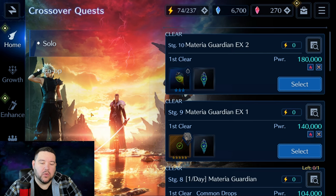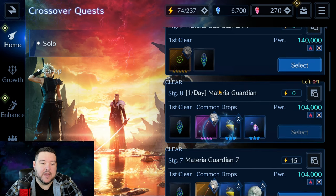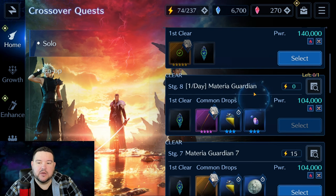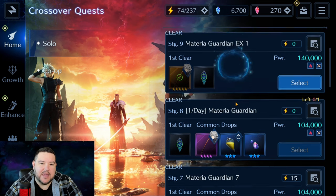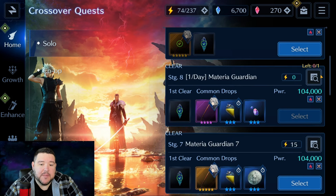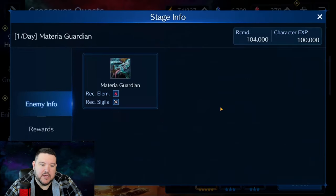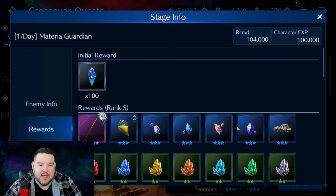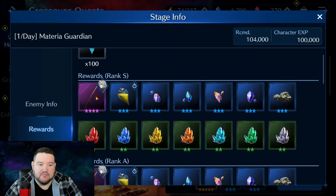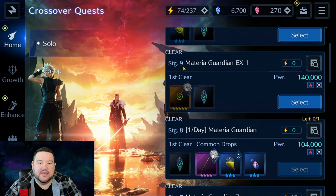Before I go into that, I just wanted to show two things everybody needs to keep in mind. One: there is this once-per-day Materia Guardian quest, stage 8. It's kind of weird because it's a little bit lower in the solo option, but you definitely want to make sure you do this because you get like 50 of these Asura parts. It gives multiple of these and all this other stuff — it's pretty good and not that difficult.